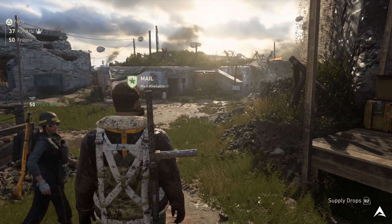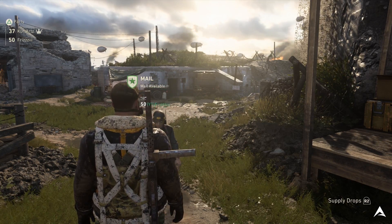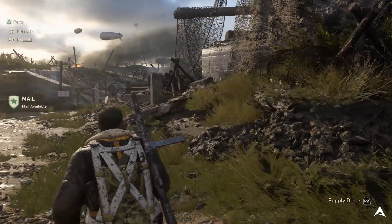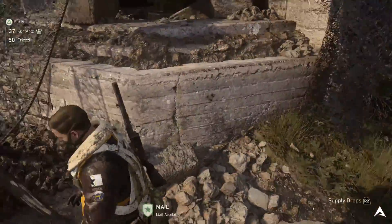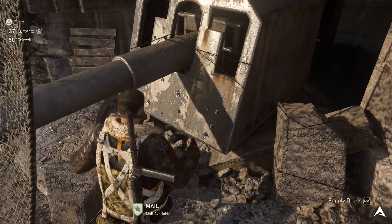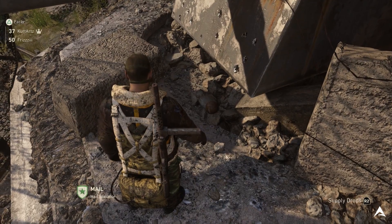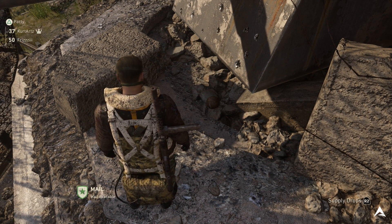To get to the first location, head over to the spot just to the right of where you spawn in the headquarters, then jump on top of this broken pillar. From there, turn around and sprint jump onto the ledge of this cannon area, and you'll find the ball sitting there tucked under the cannon.